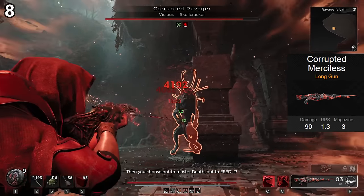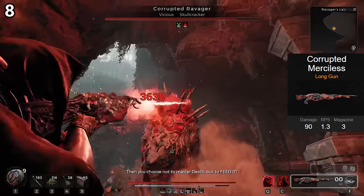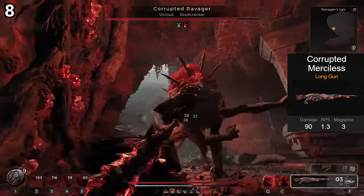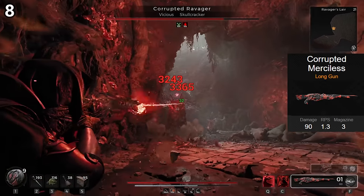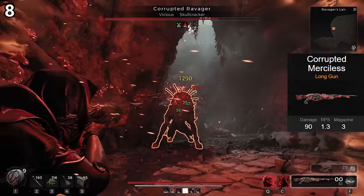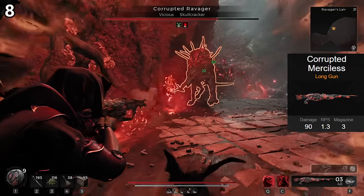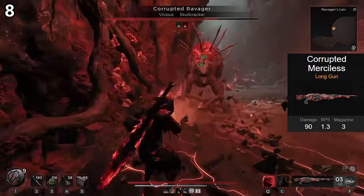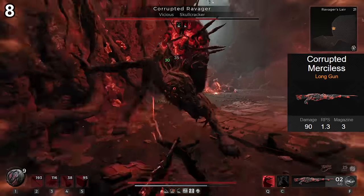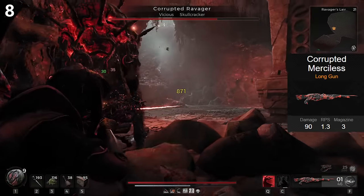Corrupted Merciless is actually a very powerful gun. You get some massive weak spot damage out of this, and it can shoot quickly as well. The main fire mode shoots three times like a sniper, which kinda sucks, but the mod sort of modifies it to make it way better. Once activated, the mod has a 13-second duration. During this time, the weapon has unlimited reserve ammo, better reload speed, and shots apply bleed.